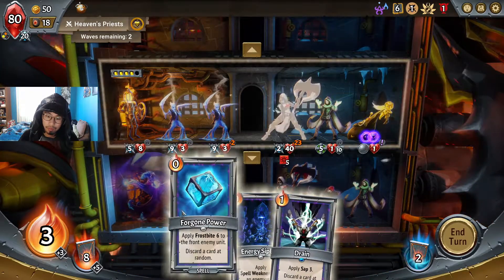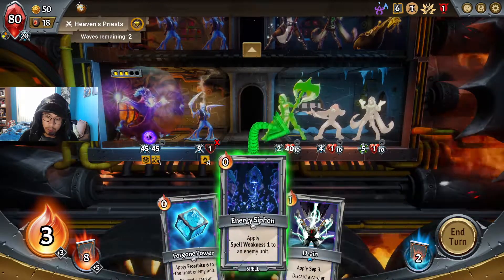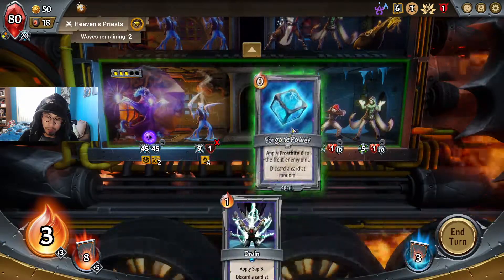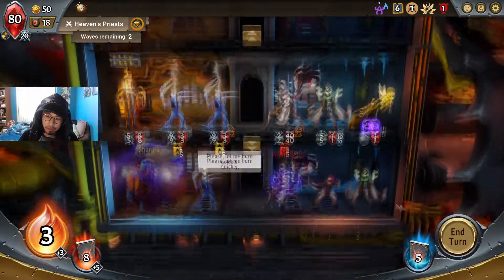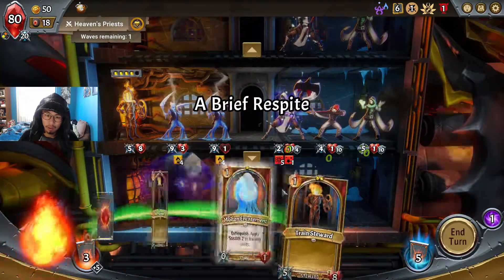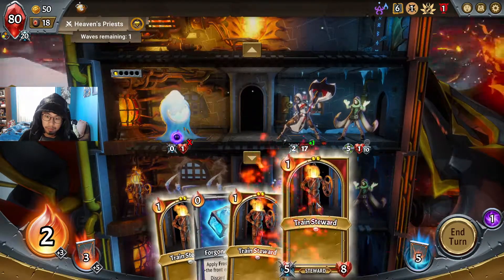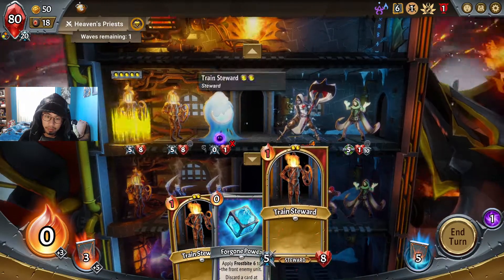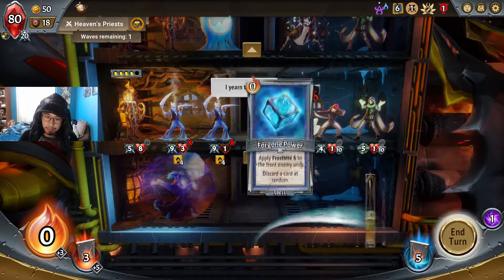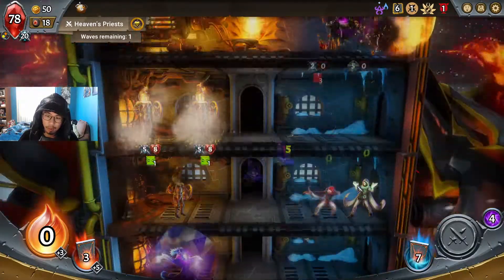I'm not getting through that — unfortunate. Spell weakness, why? Sap three. These are really neat cards though. This is not going well.